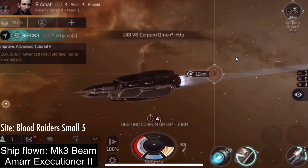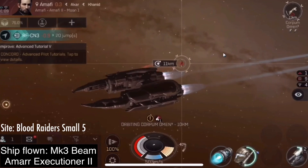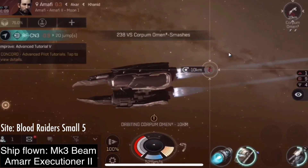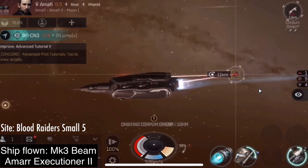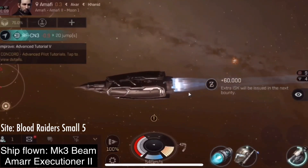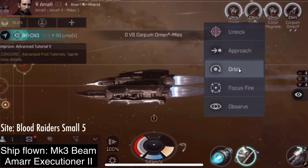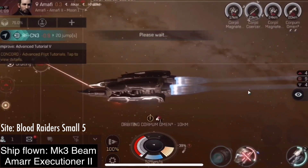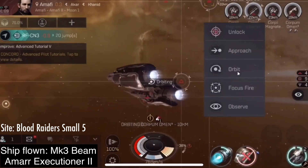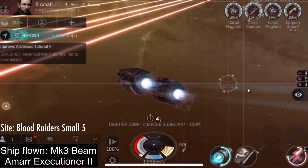The damage rigs for lasers would be collision accelerator and burst aerator. For missiles, it is warhead calcification catalyst and bay loading accelerator. Sorry, I'm not sure about those because I don't remember them off the top of my head. In EVE Online, I normally went with tanking rigs, which for armor are auxiliary nano pumps or trimarks — auxiliary nano pump if you have a repairer, and trimarks if you just want to have a big health pool.